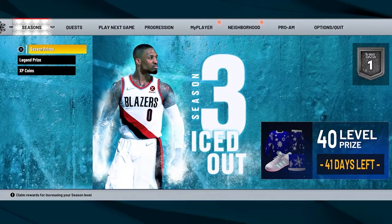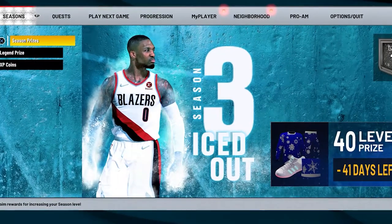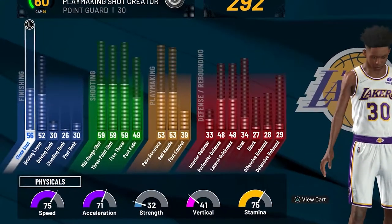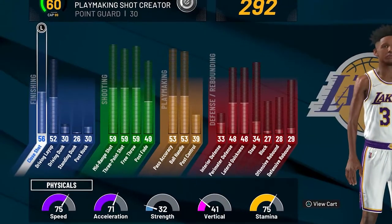What's up guys, it's Josh back with another video and today I'm going to show you guys how to hit level 40 fast in NBA 2K22 current gen. The first thing you guys want to do if you haven't already is make a play sharp. This is by far the best build to hit level 40 fast and this build gets the most my points by far.